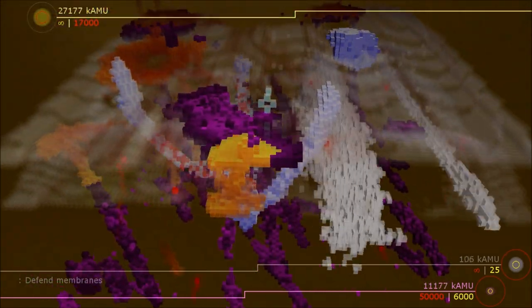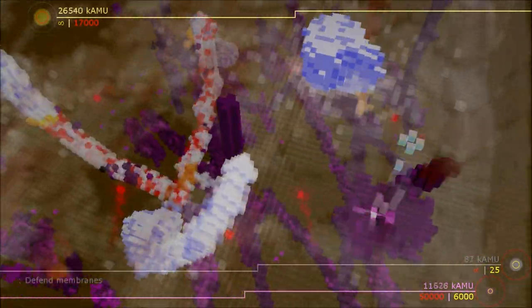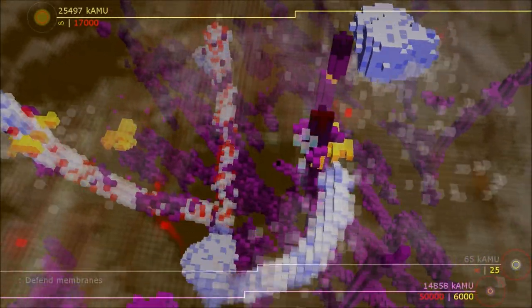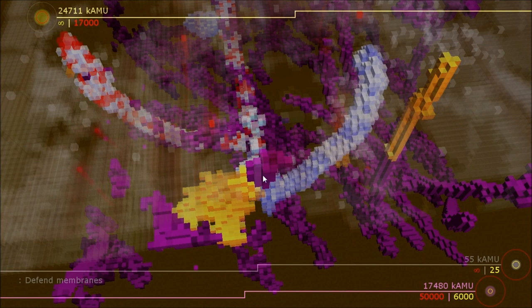But of course missile command is not quite enough to engage a player these days. So we have several things going on. With the purple growth — let me pause for a second — you can see that it grows pixel by pixel. These interactions are all cellular automata based, or voxel by voxel based. Based on rules, the growth will move through the membrane one box at a time.